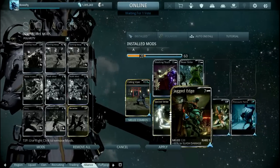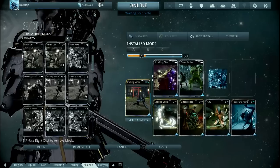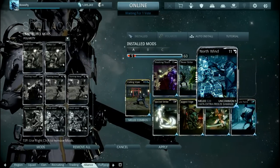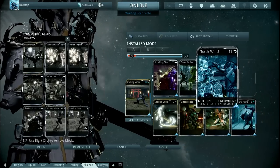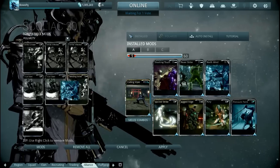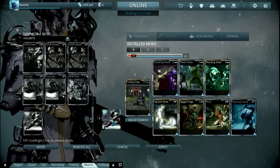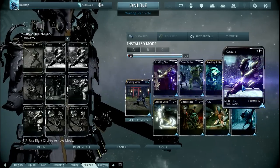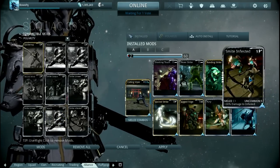Then add Spoiled Strike and Pressure Point to up your base damage, Fury for some extra attack speed, and Jagged Edge to up your slash damage. Versus corrupted enemies, add in North Wind to deal with the corrupted crewman's shields, Infusion Moa shields, and the shield ospreys. Versus infested, add in Rending Strike for extra slash damage, or Focus Energy to up the corrosive damage, then a Reach mod for extra range, or Smite Infested if you want extra damage against the infested faction.